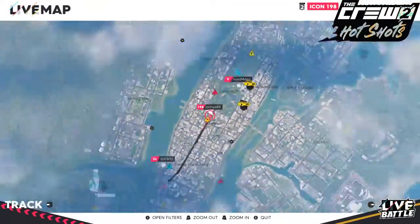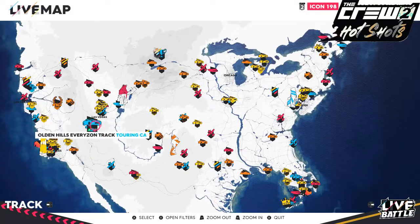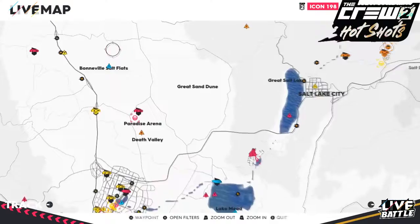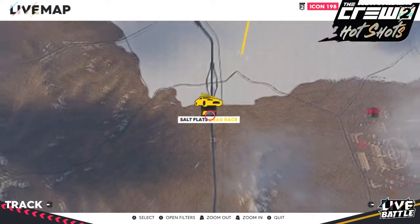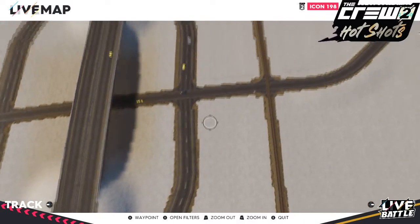Once we are at the world map we will zoom all the way out and head to Las Vegas over on the west side. Once you are at Las Vegas go north and this is the Salt Flats. Find the Salt Flats Drag Race.